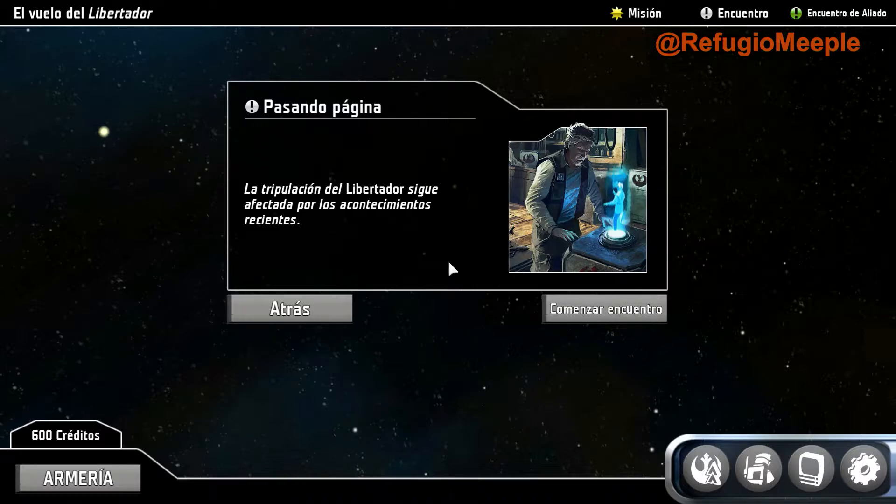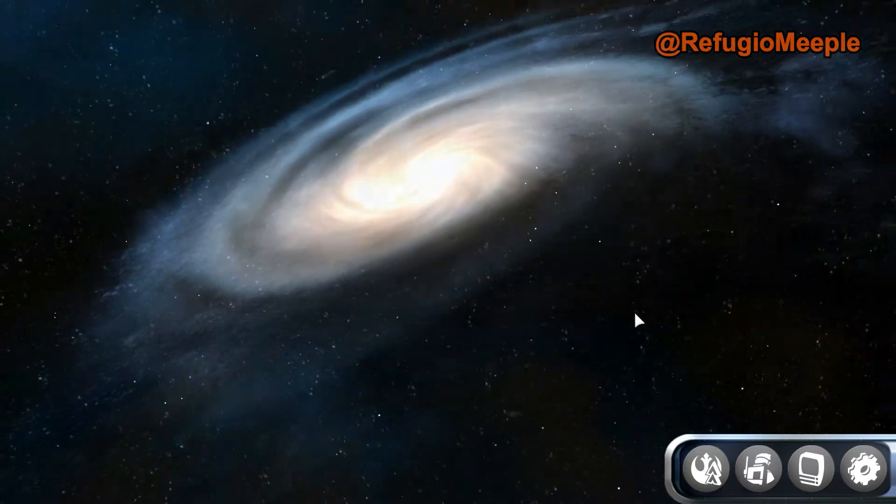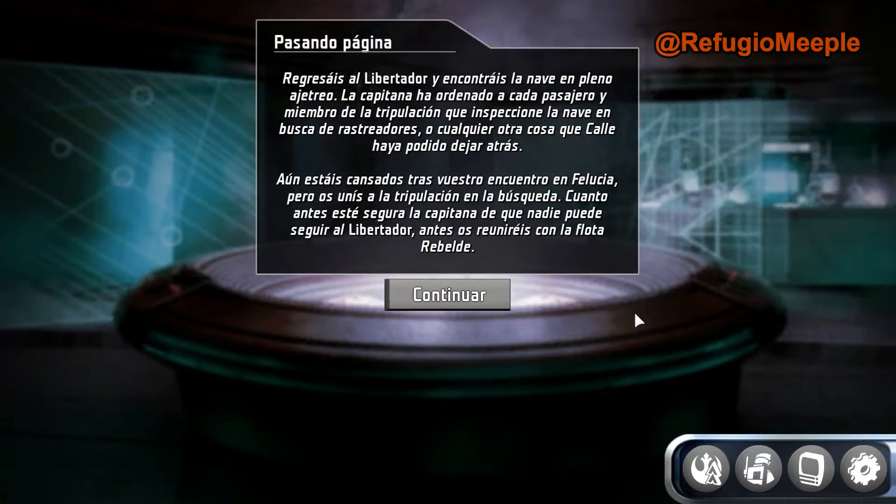Pero mató a otro de la tripulación. Comenzar el encuentro. Regresáis al Libertador y encontráis la nave en pleno ajetreo. La capitana ha ordenado a cada pasajero y miembro de la tripulación que inspeccione la nave en busca de rastreadores, o cualquier otra cosa que Calle haya podido dejar atrás. Aún estáis cansados de vuestro encuentro en Felucia, pero os unís a la búsqueda.